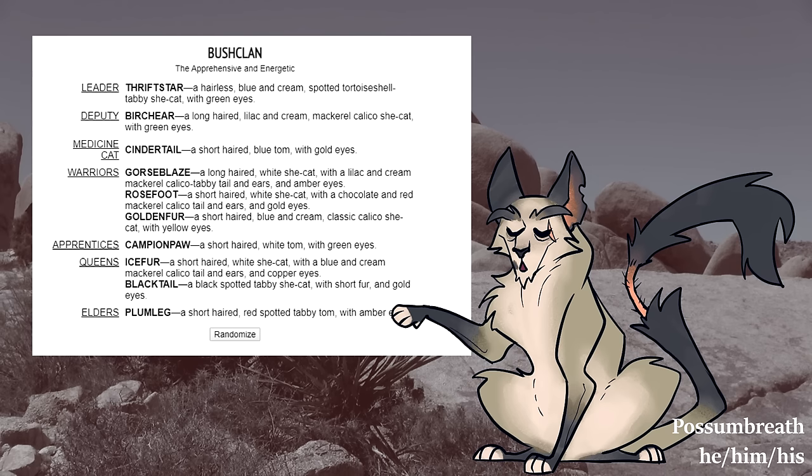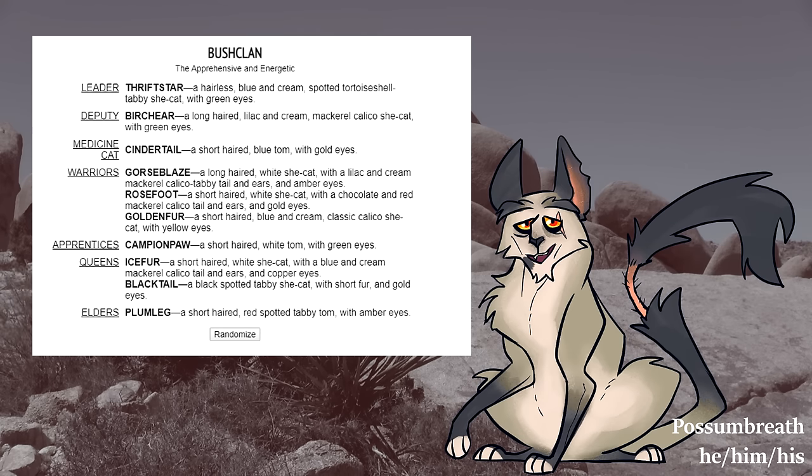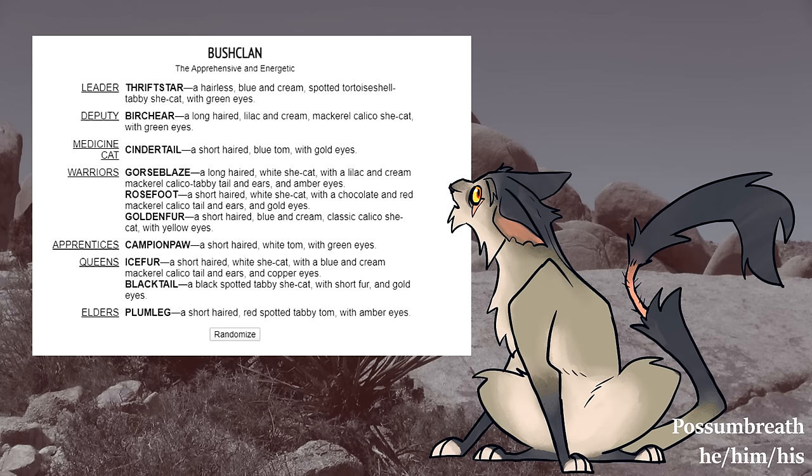Before I started designing, I wanted to decide on a basic theme and cohesive colors going in. I wanted this group of cats to look unified when seen all together, and I wanted their characters to all embody some sort of shared larger idea. Bush Clan is described as apprehensive and energetic, so I decided that all of them would have some kind of fear or obstacle in their way, informing their actions — some adversity they are all strongly motivated to overcome.